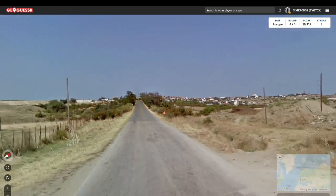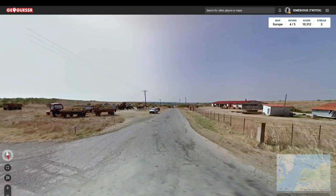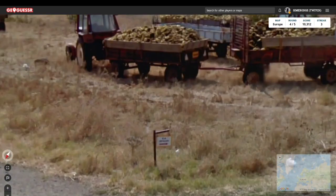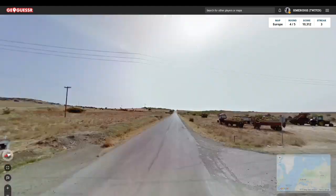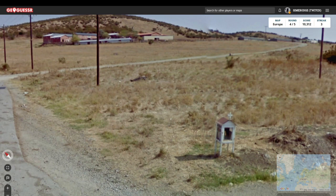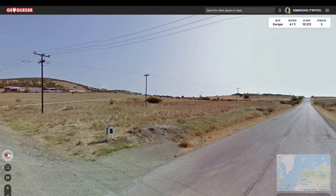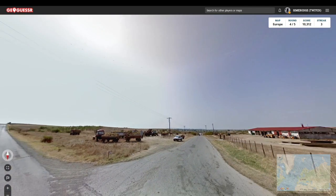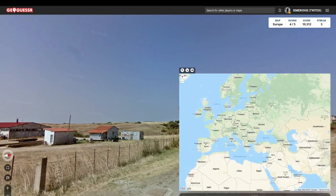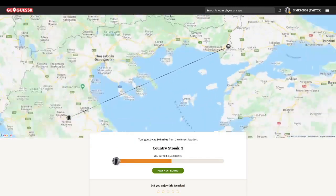Next we have some yellow road signs and quite a Mediterranean feel to the country — I'm automatically thinking Greece. I can't quite read that sign but I'm still thinking Greece. We have this little religious statue here, and while I don't know enough about these specifically, I know that Greece is a very religious country. So I'm going to go for Greece here.